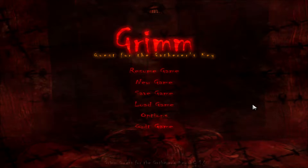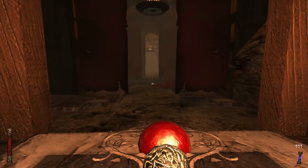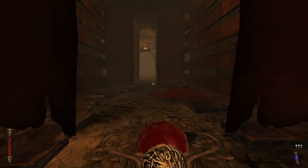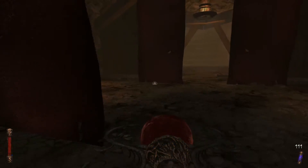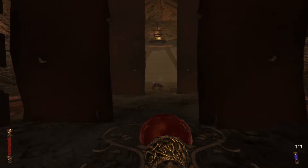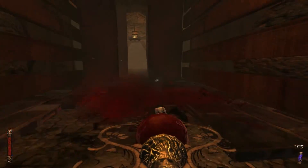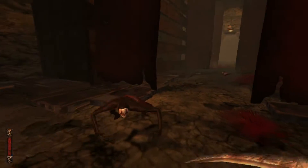Alright, welcome back to Grimm Quest for the Gatherer's Key. So in the last episode we solved some basic puzzles, and we got ourselves a new weapon — this ranged weapon here. I don't know what it's called, Blood Scepter I think it might have been called. But we're down here in what seems to be the mine, just what our mission is from what I remember. We have lots of ammo for this thing so I'm not too concerned about how much we use.